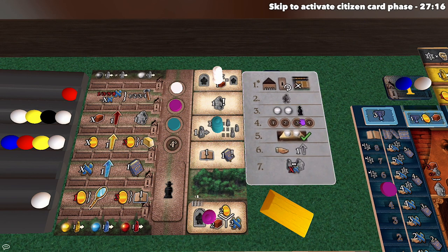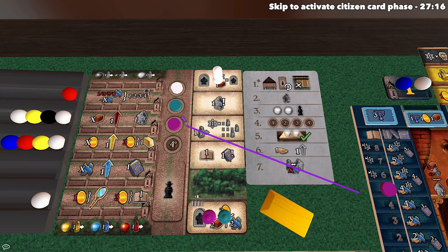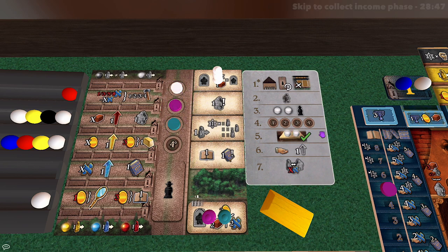The fourth phase of the round is where we modify turn order based on rabbi positions. The rabbi placed farthest to the top gives that player first player for the next round, then the next highest rabbi determines second, and so on. If multiple players used the pre-printed rabbi action at the bottom, the player farther to the left goes earlier in turn order next round.